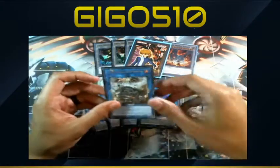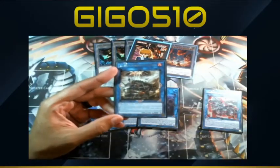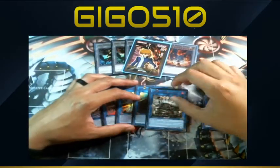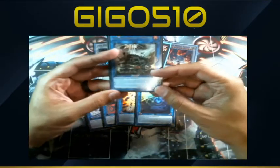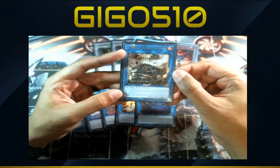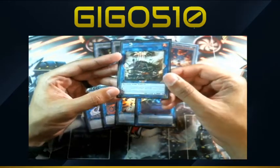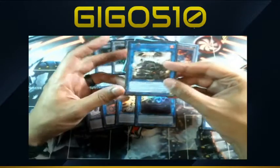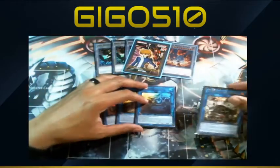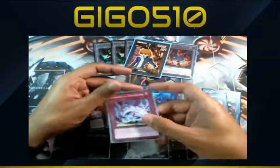For those who don't know what Amble Whale does — he's a Link 4 machine requiring two or more effect monsters. While on the field he gains 200 attack for each link monster in both players' graveyards, with a base of 2600. If he is destroyed you can target one Link 3 or lower monster in either player's graveyard and special summon it. If a Link 3 or lower monster is destroyed while this card is in the graveyard, you can banish it to destroy one card on the field.